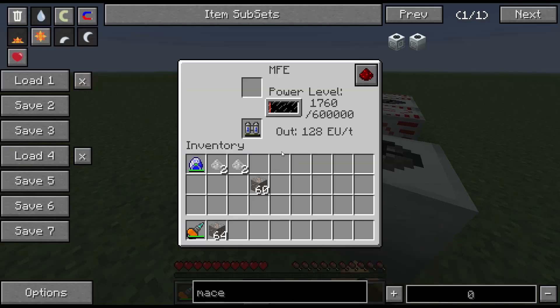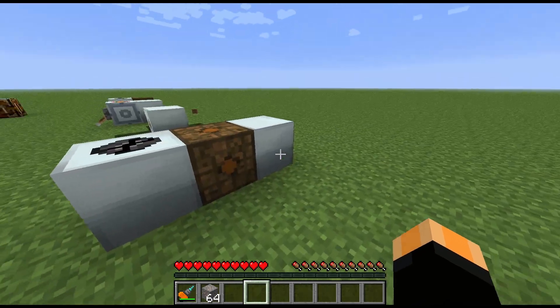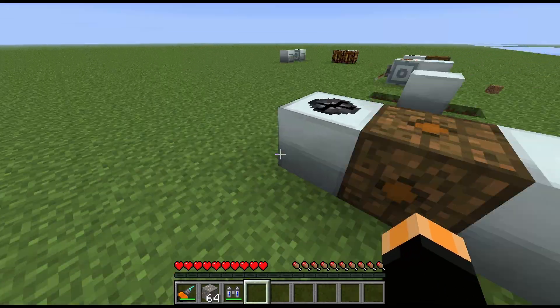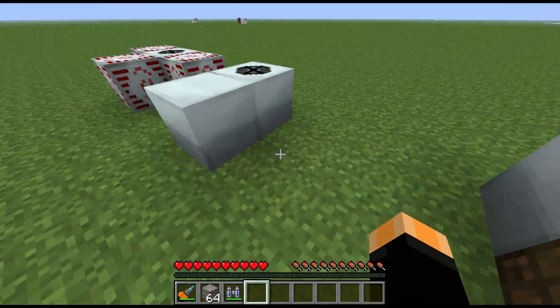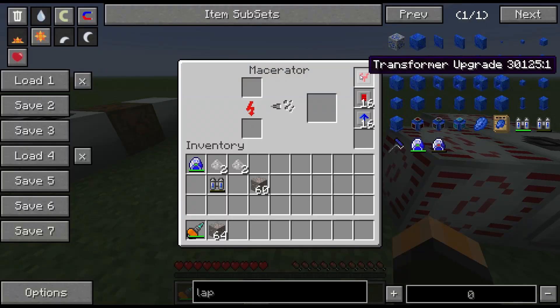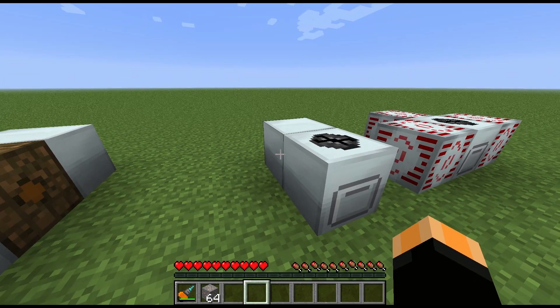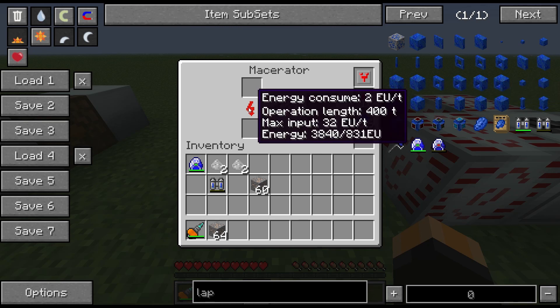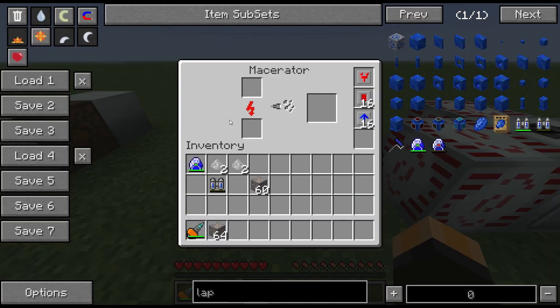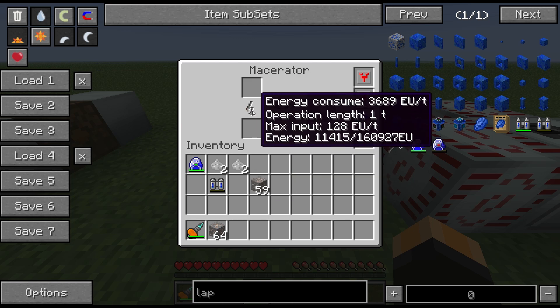Over here we've got the bog-standard macerator with some upgrades installed. I've got an MFE with power from a fully-charged lappack feeding into it. The upgrades being used are: a transformer upgrade — that's why it's not exploding on a medium voltage power supply — an energy storage upgrade so we can store a lot more energy inside the machine, and some overclocker upgrades. As you can see from the tooltip, the machine can now hold 160,000 EU, so all that energy from the lappack goes straight into the machine.